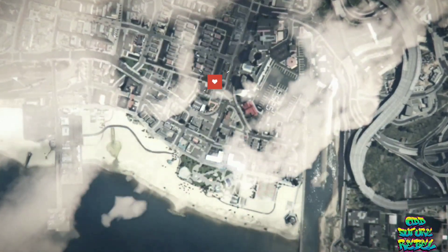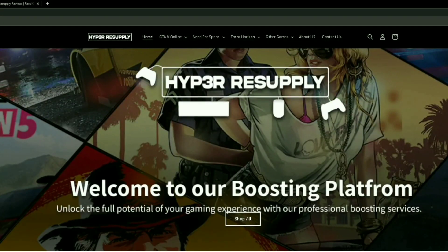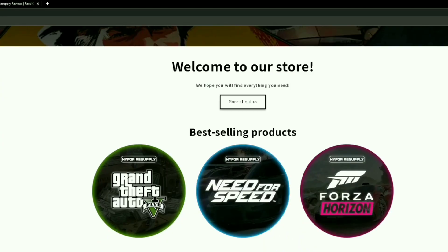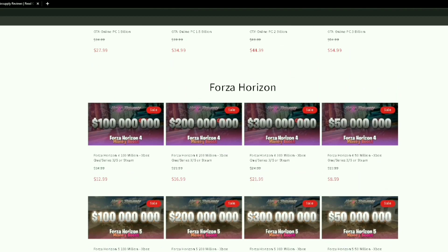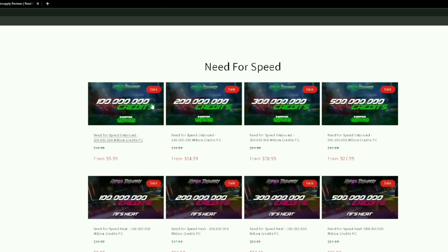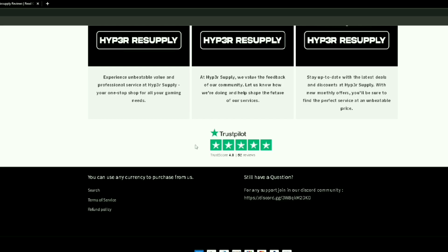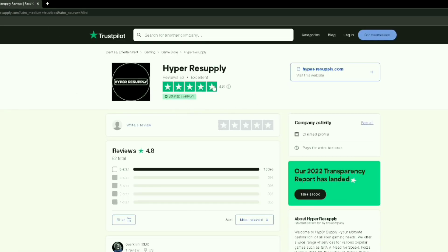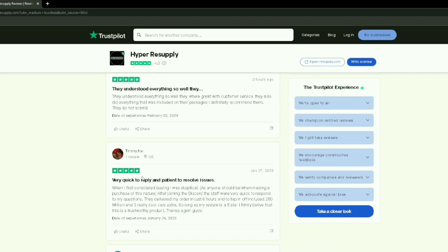Also, do you need money in GTA 5 Online? HyperResupply.com sells the best modded accounts for GTA 5, Need for Speed, and Forza Horizon. They sell modded accounts for each platform, with the best cheap prices — no other website has the same prices. They have five-star reviews on Trustpilot, a legit verified site. Use code REBEL for 10% off your next order.